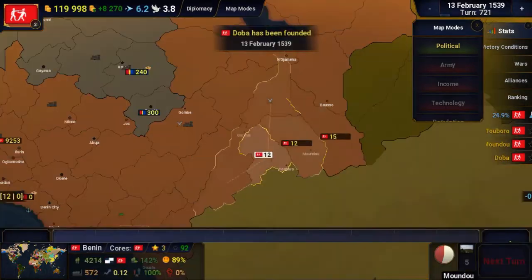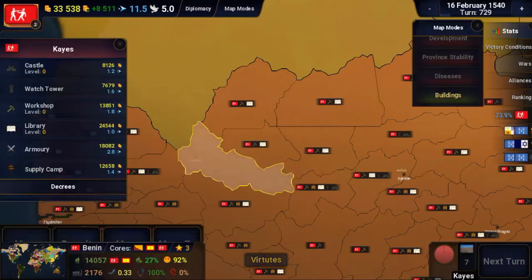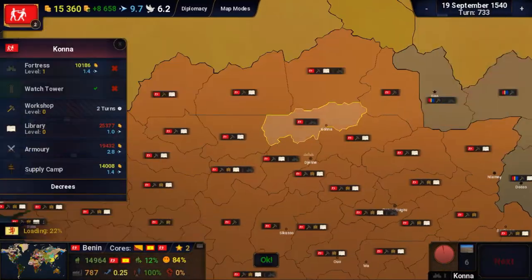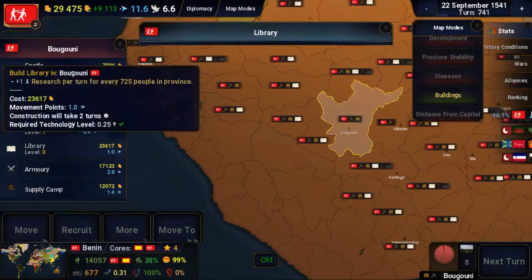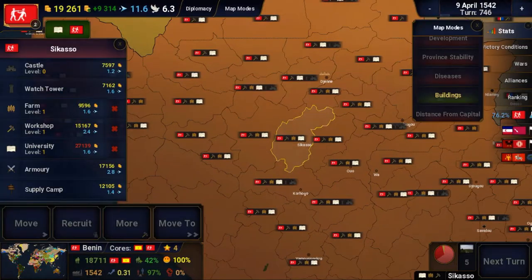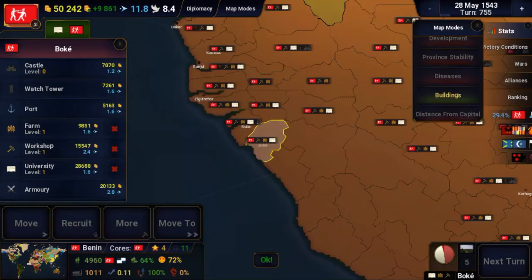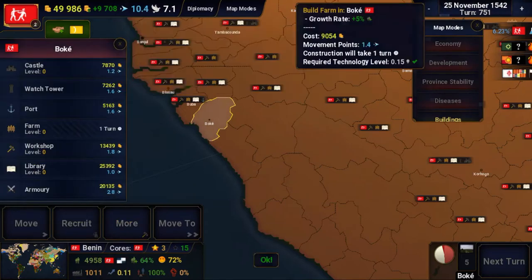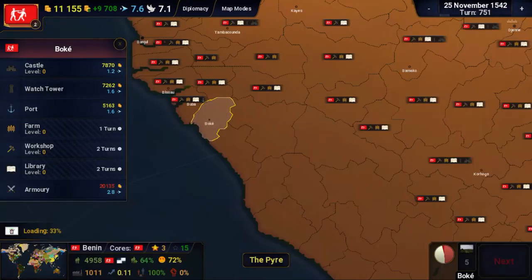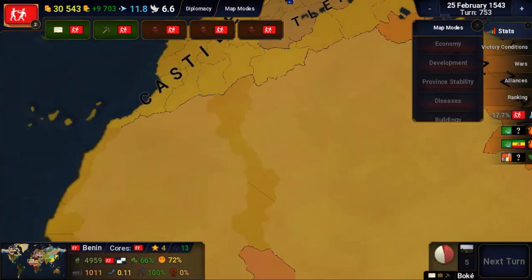I started gathering up troops to move to the south to secure it. I also started industrialization in the territories that I had conquered in the west and in the ones that I had colonized. Most of it was building farms, factories, and libraries to improve development, money production, and research respectively. Libraries give a boost to the research part of the game.